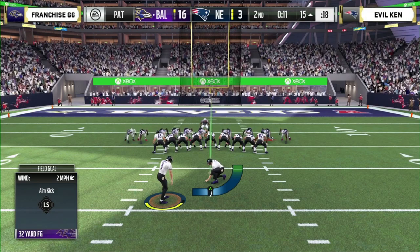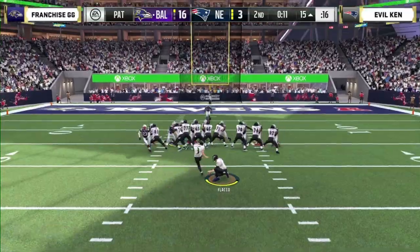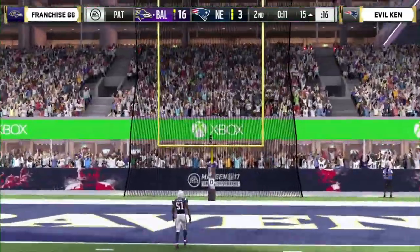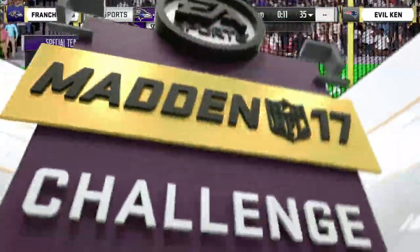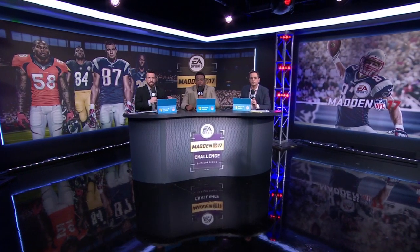An impressive drive by Franchise — definitely needed points. Remember, every point matters in group play — you never know how point differential works out. Good job for Franchise. Evil Ken definitely in a hole. Let's talk about the main game — Trueboy taking on Mills. Defensive battle here, a few turnovers, but this is a 6-0 ball game. You feel like it should be more than that, but it's not.